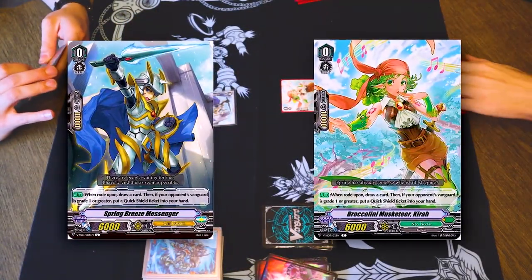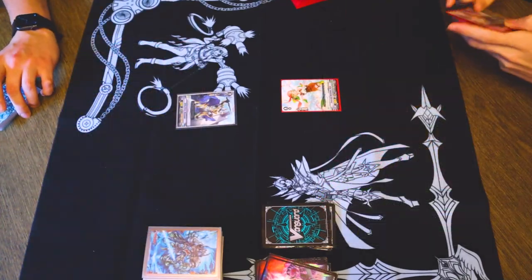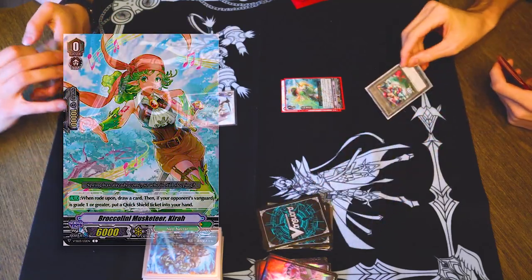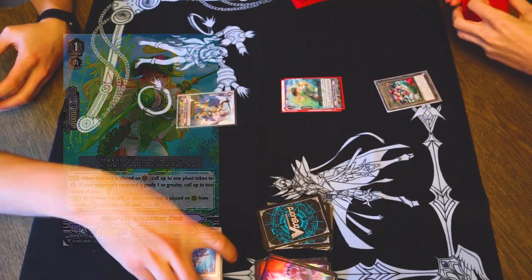Stand up, spring breeze. Draw, ride, draw card, roll skill. Call me a token and I will pass.